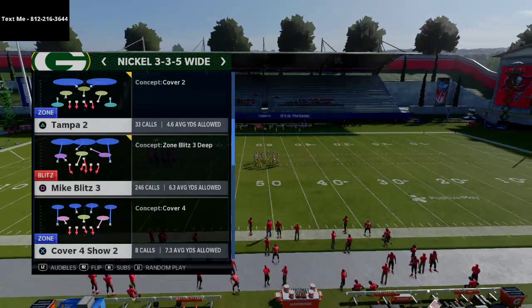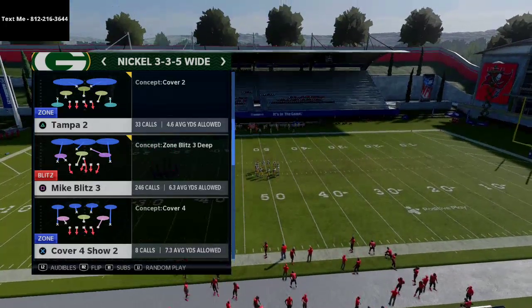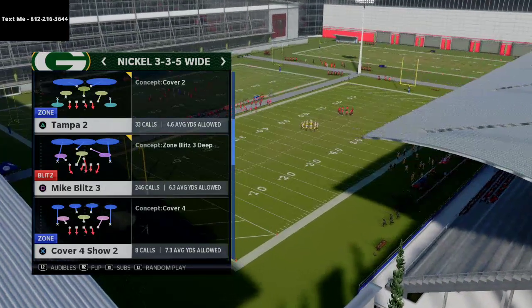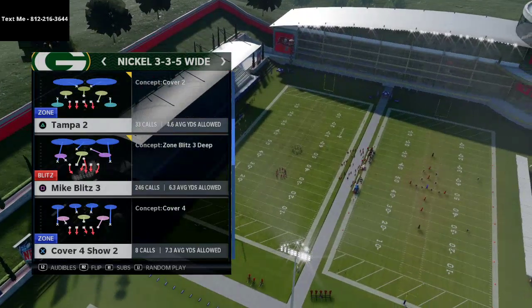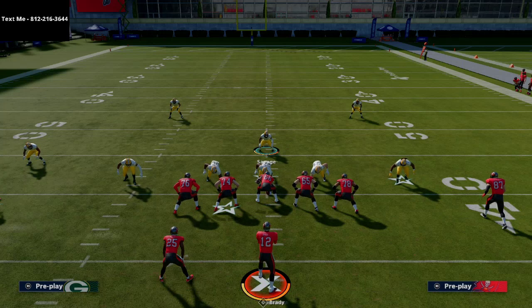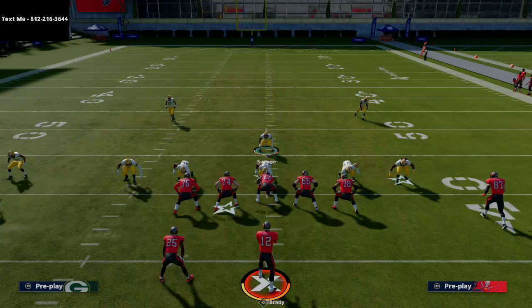Now what we're doing today is talking about the nickel 335 wide. This is basically a two-play blitz — you can either run it out of zone or out of man, and you can change your zone drops depending on what you want to do. Very simple: all we're going to do is come out in Mike blitz 3, and the only adjustment is we're going to spread our line and crash our line out.